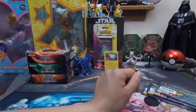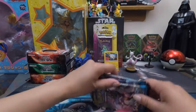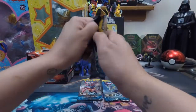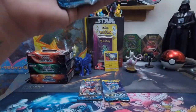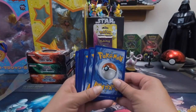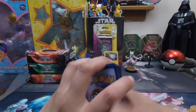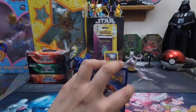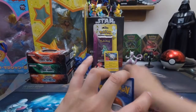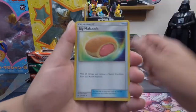Drop a comment or let me know! If you want to earn free codes today, all you have to do is: one, be subscribed to this channel; two, like this video; and three, go to my last video — the Tapu Koko versus Tapu Bulu tin opening — and let me know in the comments which tin you'd like me to open next Thursday. You have to watch that video to see what tins are in the running.